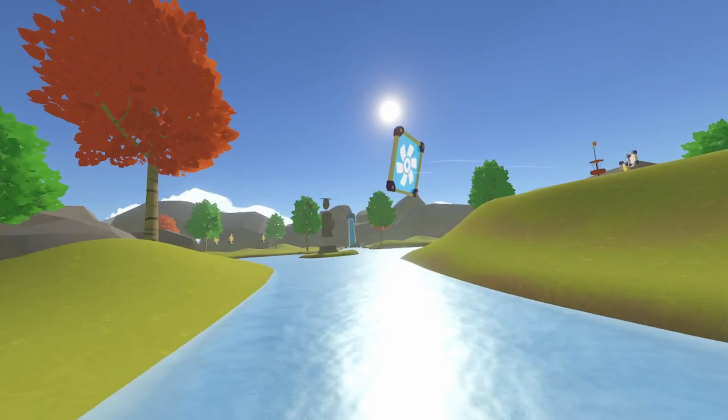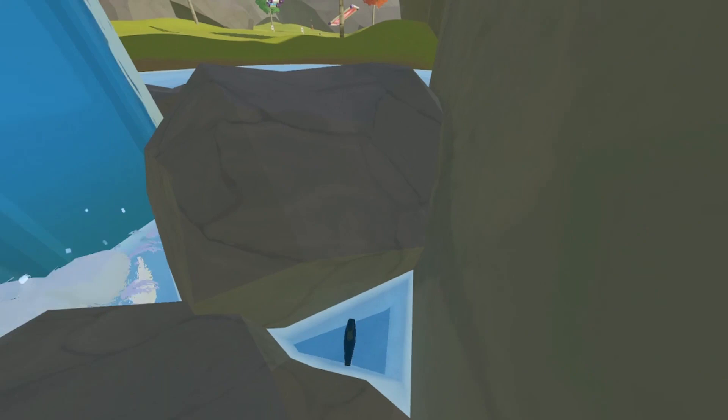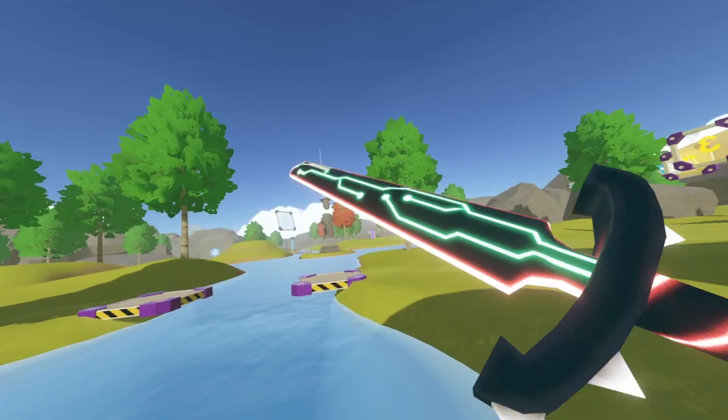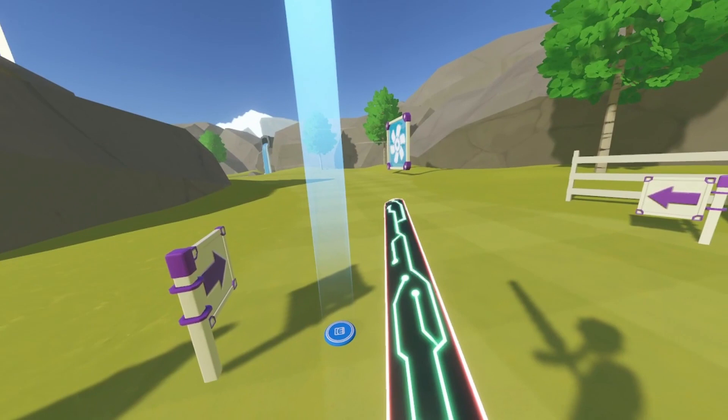Now that you're at the waterfall, you're actually going to want to walk into the waterfall and jump on these rocks. You'll see there's a sword — yes, we have a sword in Disc Golf Propulsion! Now we're going to want to walk back to our disc over there — you can see the beacon. Now that we're at our disc, you're going to want to grab your sword and just fling the disc like this.